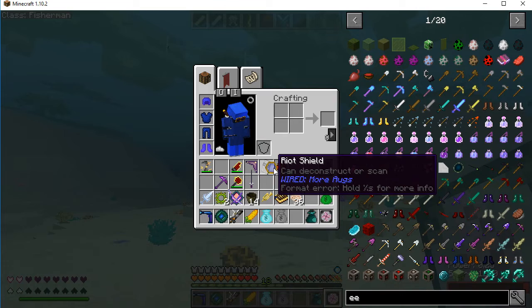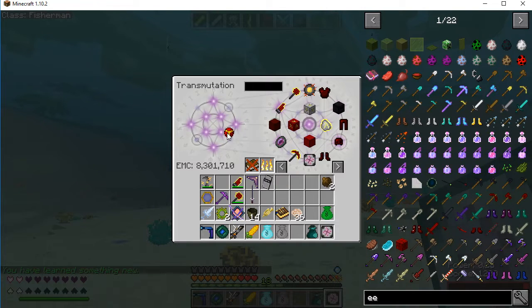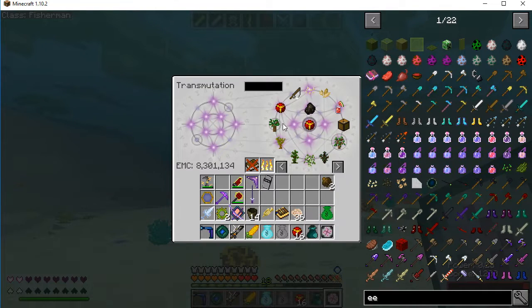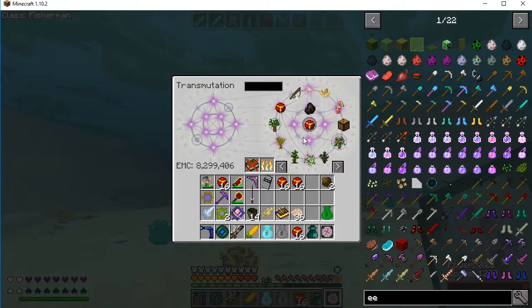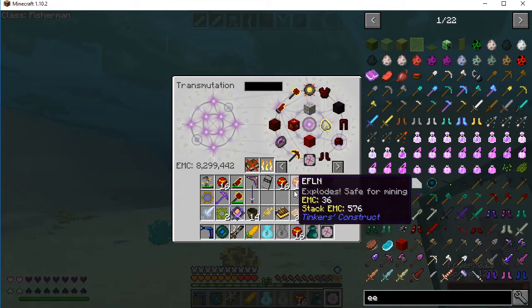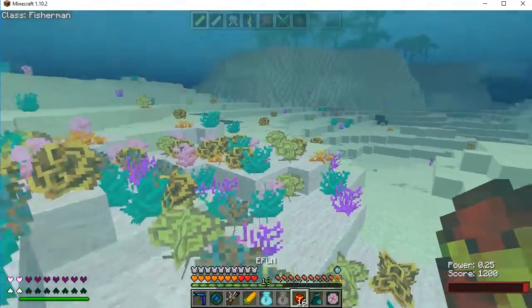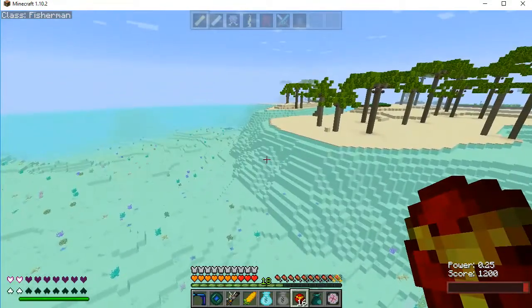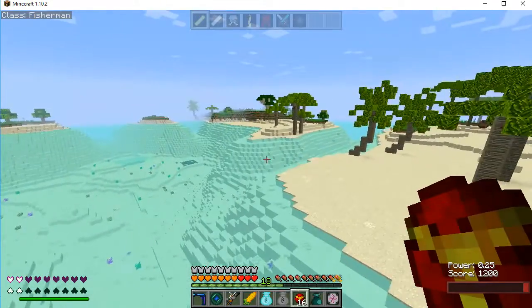Okay, have I gotten one of these before? No, I have not. So what would happen if I grab a stack? They only stack to 16, that's interesting. Not too many things have that kind of issue. It says it's safe for mining. Can I blast mine with this? Although I'd rather not do it directly next to my village, because that just wouldn't quite be right.